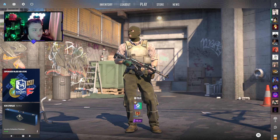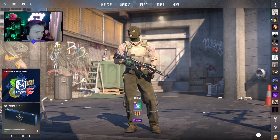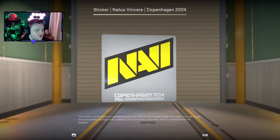Before we dive into pickems, I want to show some of the stickers that are in the game. You can kind of see them on this little pop-up of the major hub and items — you can see the NaVi gold, the FaZe hollow, and the Nine Pandas hollow.